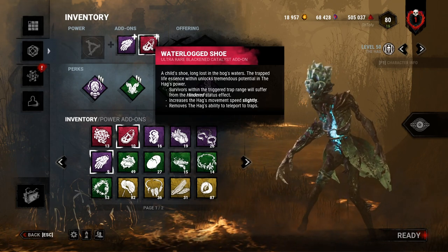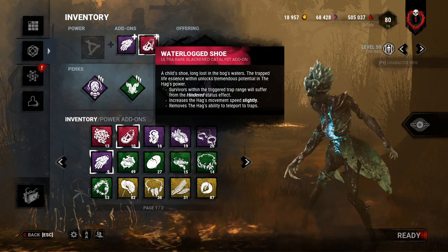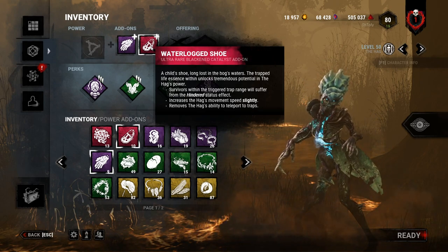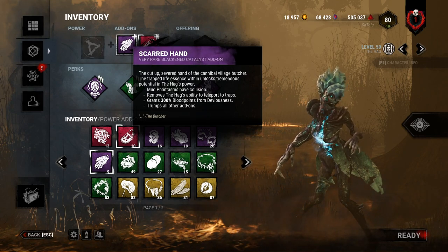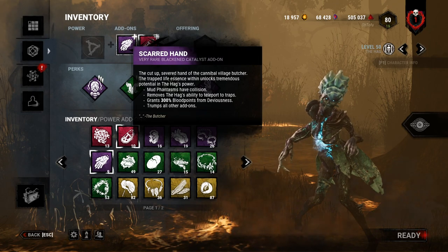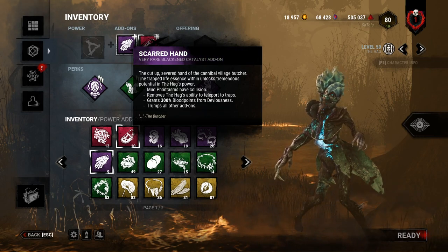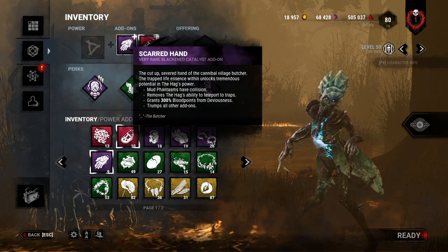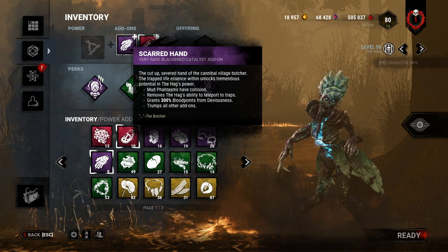I guess the traps have a bigger range and there are some benefits to Waterlogged Shoe traps rather than Freddy's snares - you don't need to be in the dream world or whatever. But generally speaking it's worse. So this add-on is straight trash, straight dog shit - I would never run this ever. Same thing with Scarred Hand honestly. The collision is really neat, but it's just a meme add-on. I don't even really want to deep dive into the balance - it's just trash and it's only there for memes.